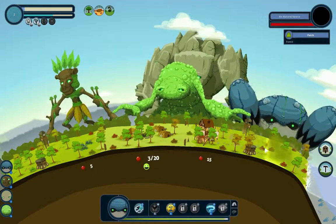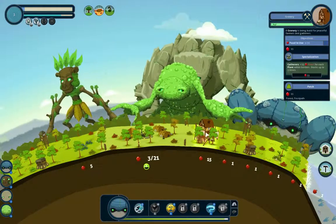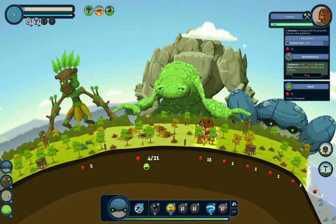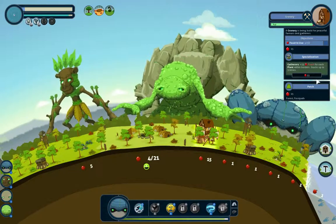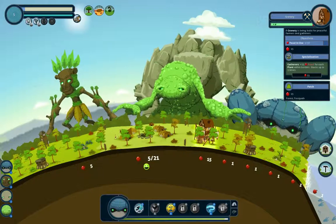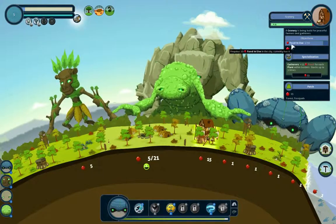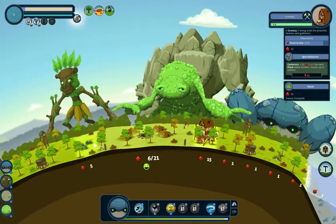So you don't destroy it. Yeah, the granary. So you see here you've got your project, and this is your specialisation. A new normad — and basically it gives you an objective to complete, like, this village in a way.